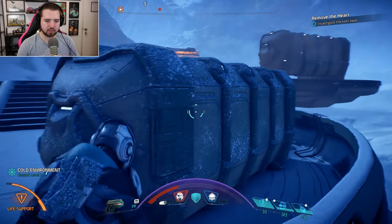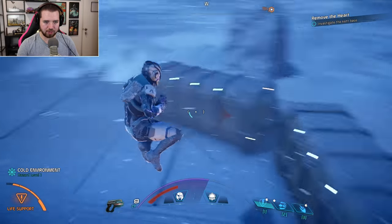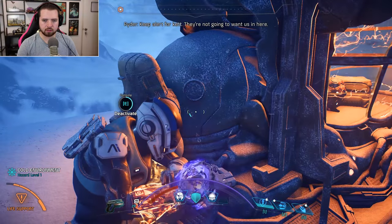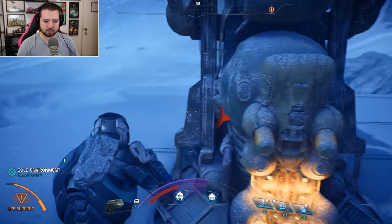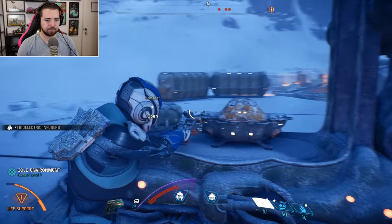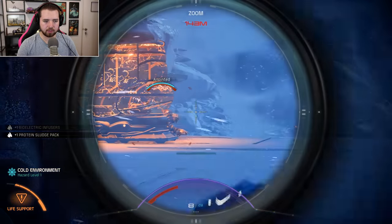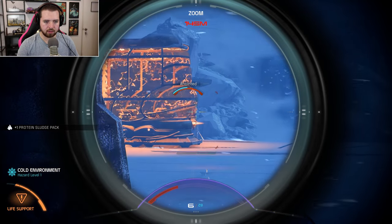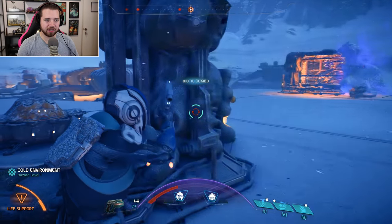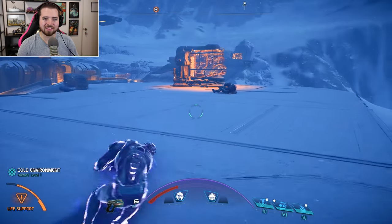God damn Anointed — I should have picked a weapon with more ammunition. I don't know what Drack just did but he did something. 'Keep alert for Kett, they're not gonna want us in here.' No shit, writer, no shit. Just a container — bioelectric infusers, protein sludge pack. Alright, there you go — get that energy drain going, Jall — and I'll finish it off. That chosen's still alive, and now he's not.